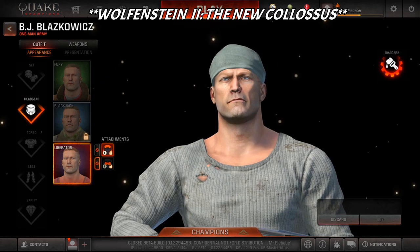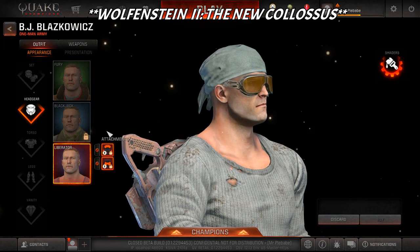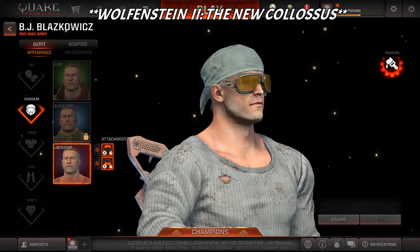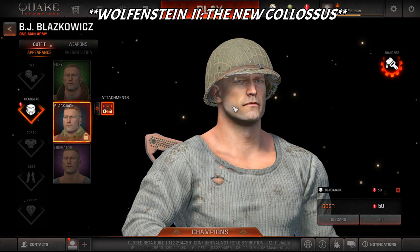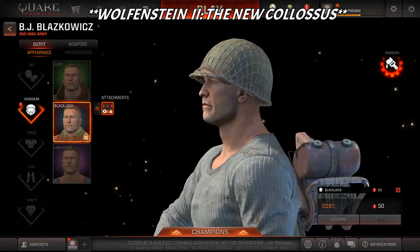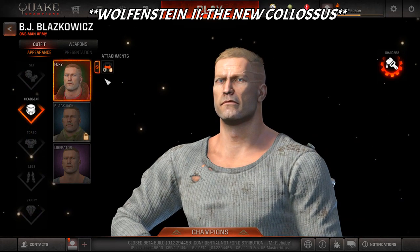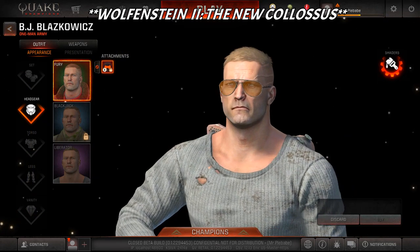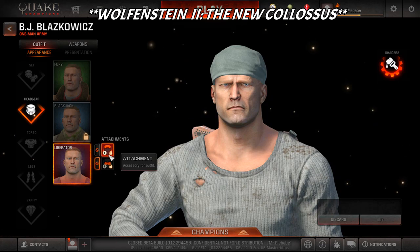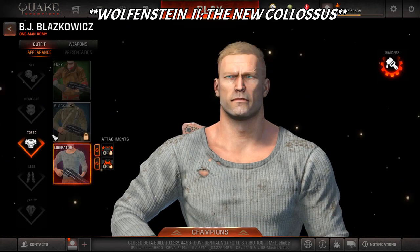They have separate headgear attachments you can get - like a little tie-on wrap for the head, and also aviation goggles. For Blackjack there's a normal ballistic helmet, probably World War II era. And for Liberator you've got aviators which actually look pretty cool. So between those two you're going to be picking the best headgear for that skin.